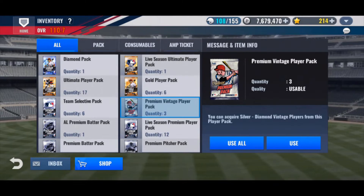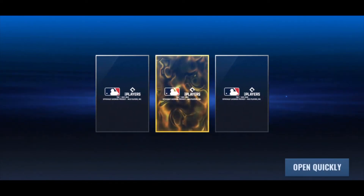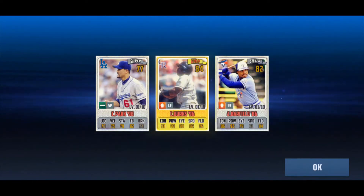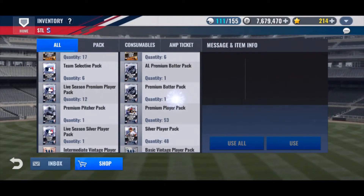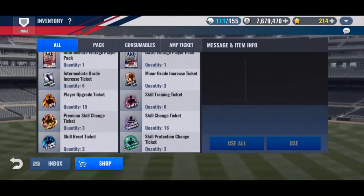We're just going to do these Premium Vintage Player Packs and keep it real short today. First up, Premium Vintage. Let's use all of these. Really, really want a legend. Chanho Park. Ellis Burks. Jesse Barfield. None of them are legends. Unfortunate. I really want a legend, guys. Maybe one day it will happen for me.